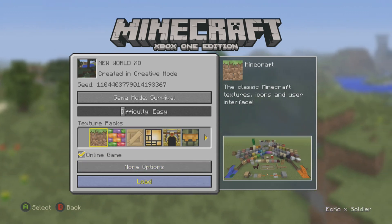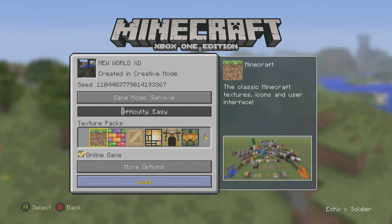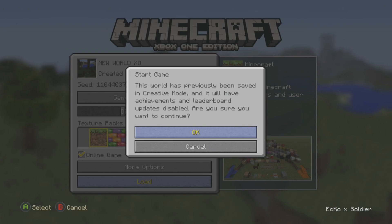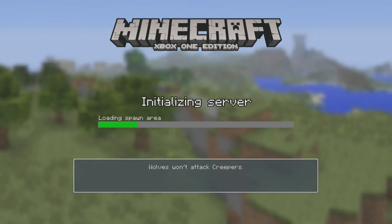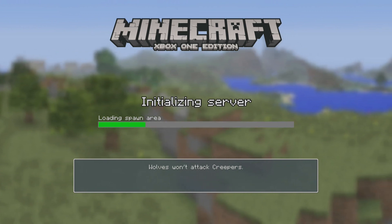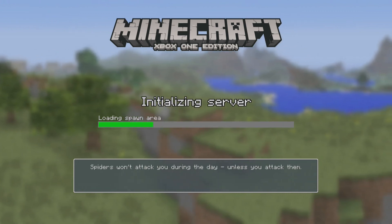If I load that, you'll notice in the top it's been created in creative mode. It's got the seed, survival, it's on easy. And it says this world has previously been created — it's just explaining that you can't gain achievements in the world if it has been created in creative mode.